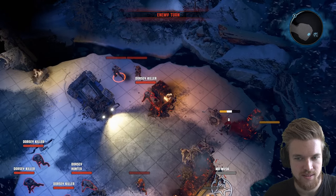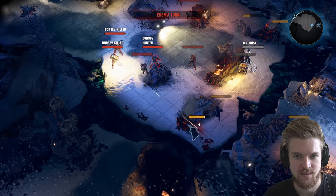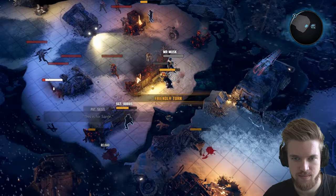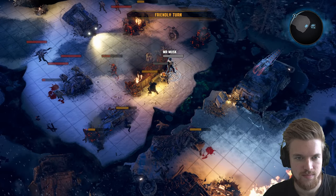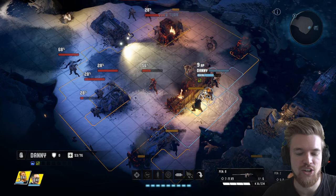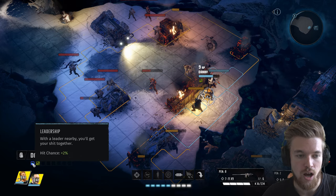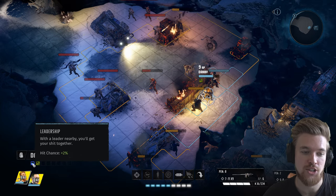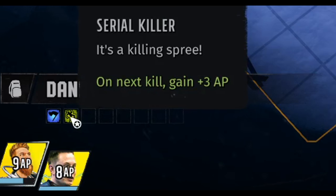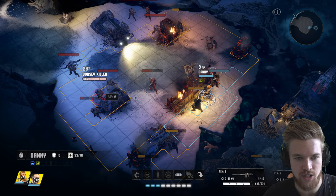We are under fire — things are very bleak after this ambush. It's my turn with Danny — I can see our character cards. I have nine AP to spend on attacking the enemy. My character has a buff from the leader being nearby, giving me plus 2% chance to hit. The Serial Killer buff means on the next kill I gain another free AP. Let's shoot at this guy — we might get some splash damage and finish off some others.